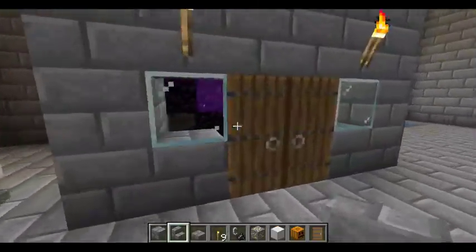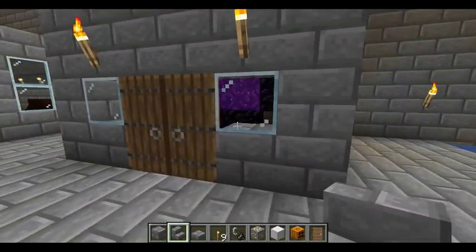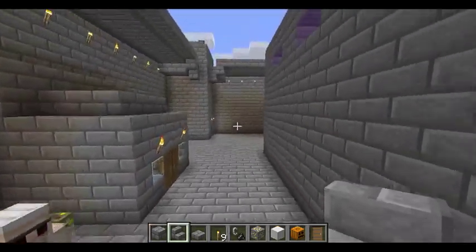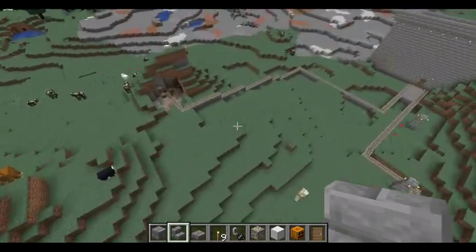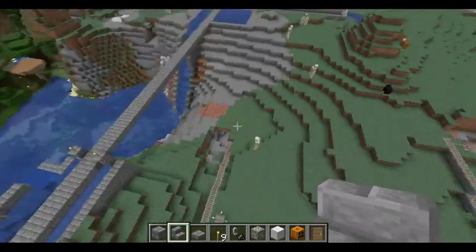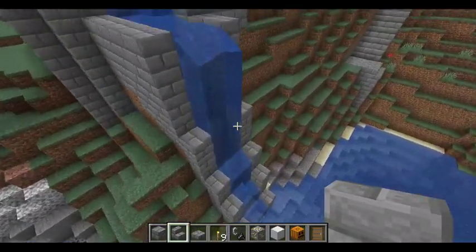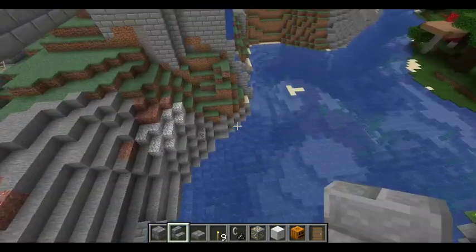You have your Nether portal room, with glass there so that nothing can get out. You have your horses in here. You have all these mine areas from that place. And then you have your large bridge leading across to this cabin and the water. I made waterfalls because I really wanted that aesthetic, so I made some.